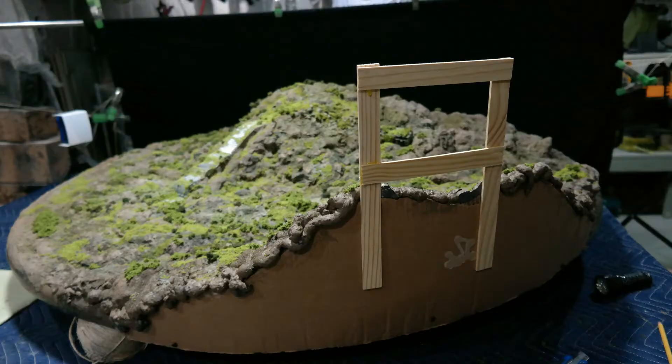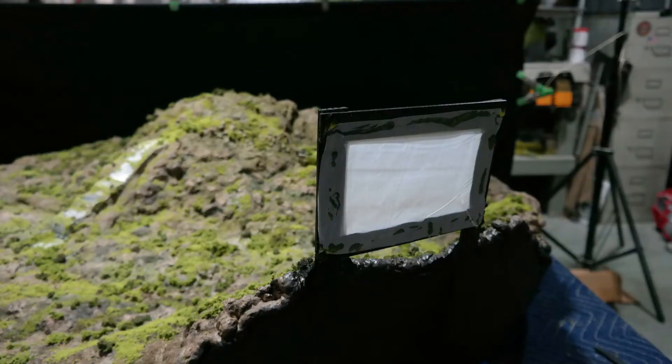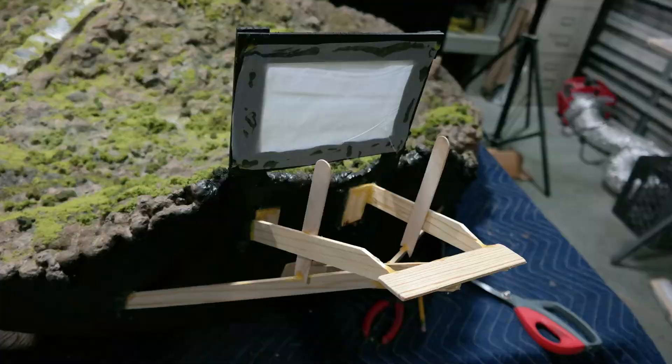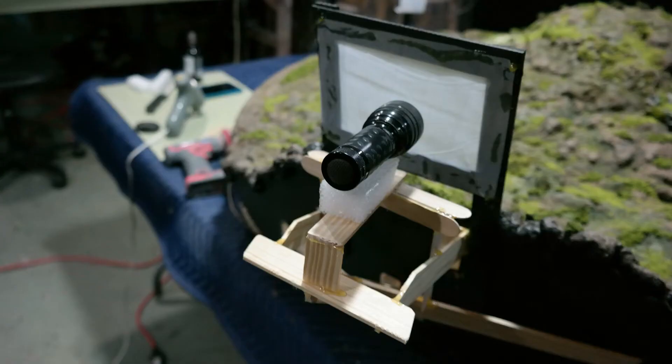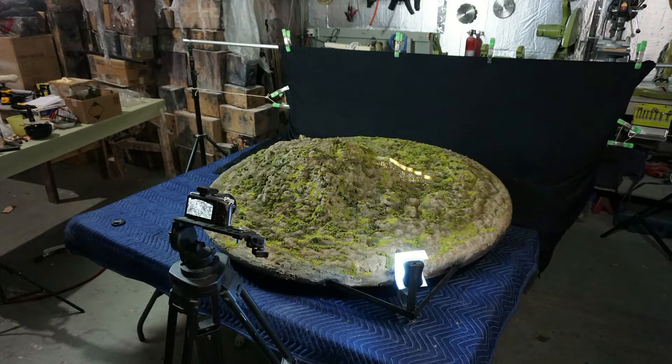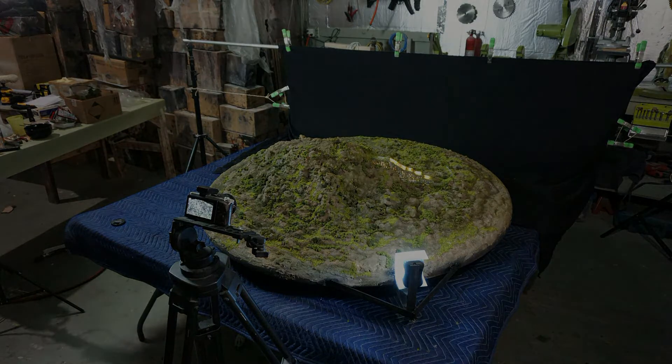Then I had to add all the foliage — the plant life — to make it match. I took some more paint sticks and whatever I had laying around and built another area to add the other light. I used an LED flashlight with a lot of bulbs on it so it would illuminate pretty well. Now I have my crossfire on it and it looks pretty cool.